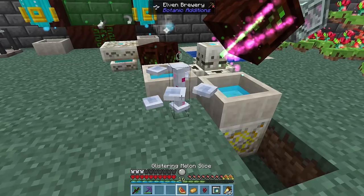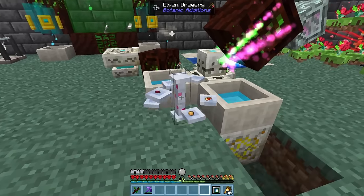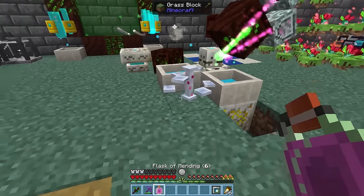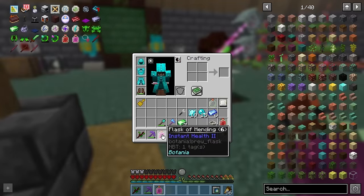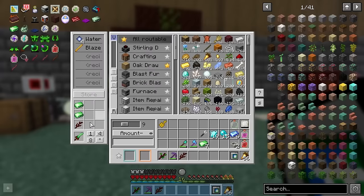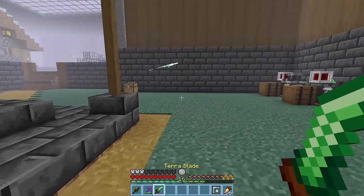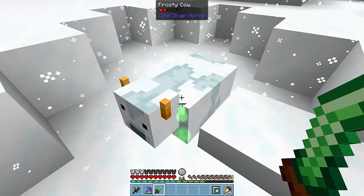Elven brewing is actually really cool. We can add in an elf glass, glistering melon, potato and nether wart, and it brews into a flask of mending with six uses — an instant health two potion that we can use six times. So let's make ourselves the terror blade. This costs a full mana pool of mana just to make the ingots required. It does a disappointing amount of damage, but it is unenchanted and I'm curious about the laser it shoots.